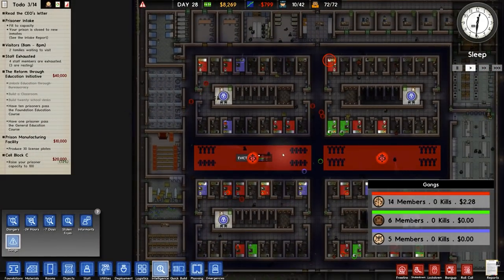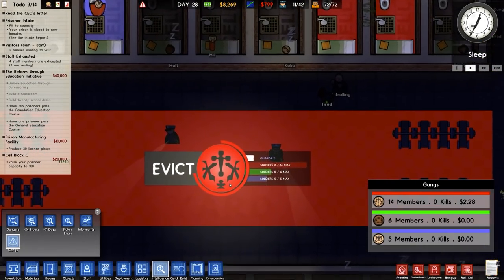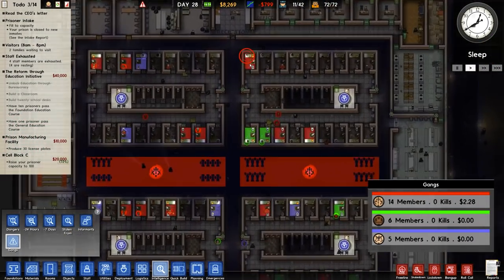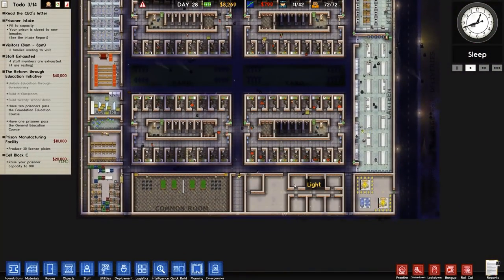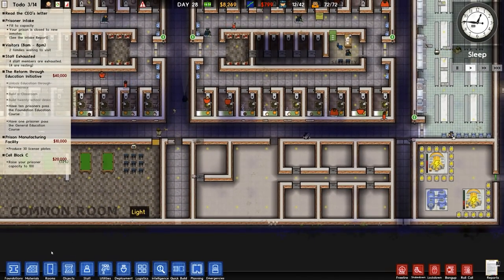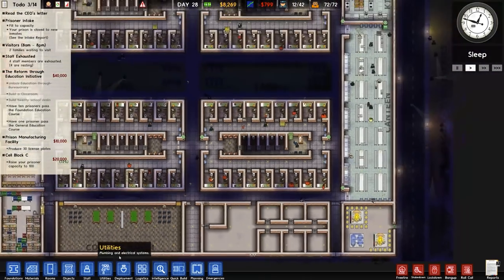That can cause a lot of problems. The way you do it is basically by evicting them - you do that by having more guards or clicking the evict button. However, the evict button basically causes the gang members to be very annoyed and they will randomly just start kicking off, which is not ideal.